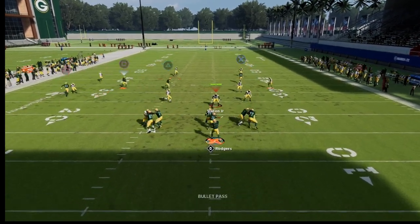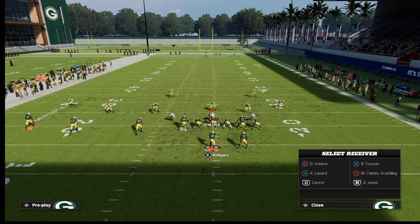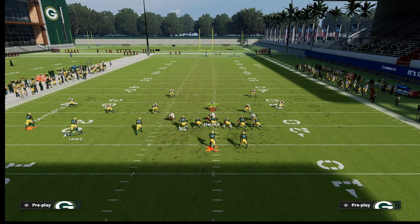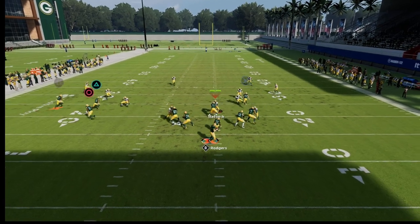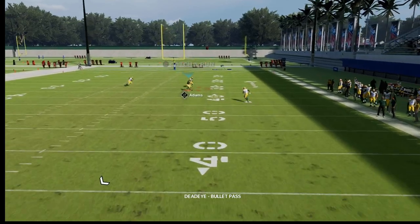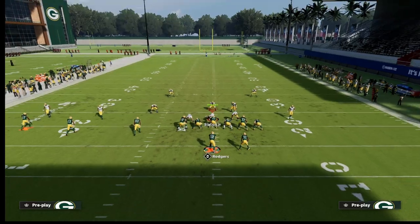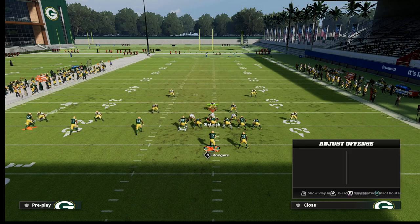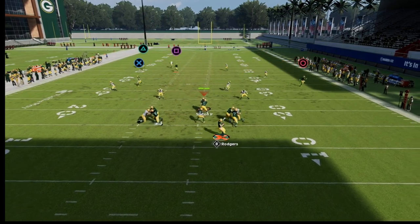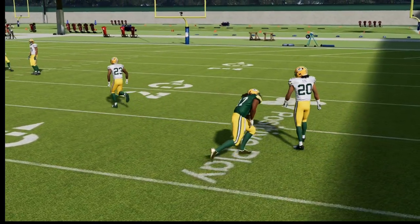With that tight end streak on the field, all the zones drift back and the post becomes wide open. I can literally throw this against anything. If you're worried about Cover 4, this S Post route runs for a long time over the top — longer than a deep post route. So you can throw it through the zone and still get that aggressive catch position, which makes it really powerful for attacking deep coverage.